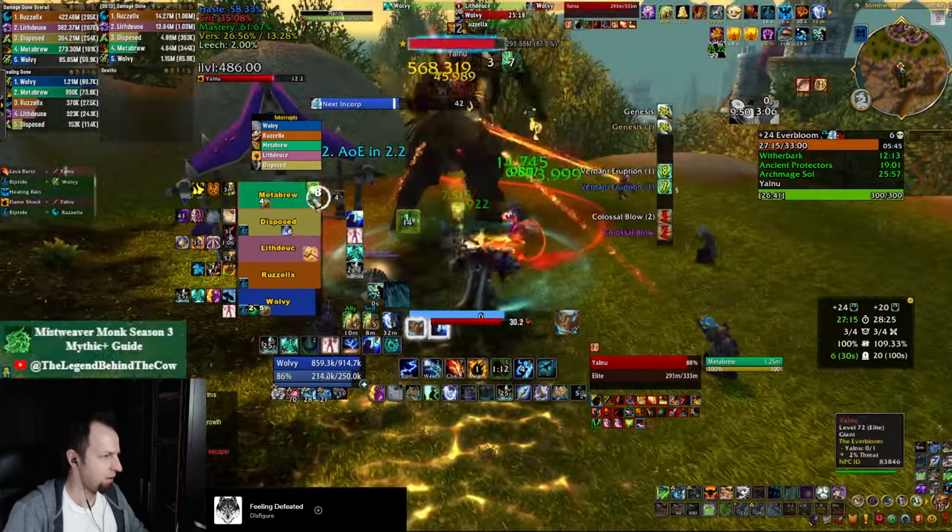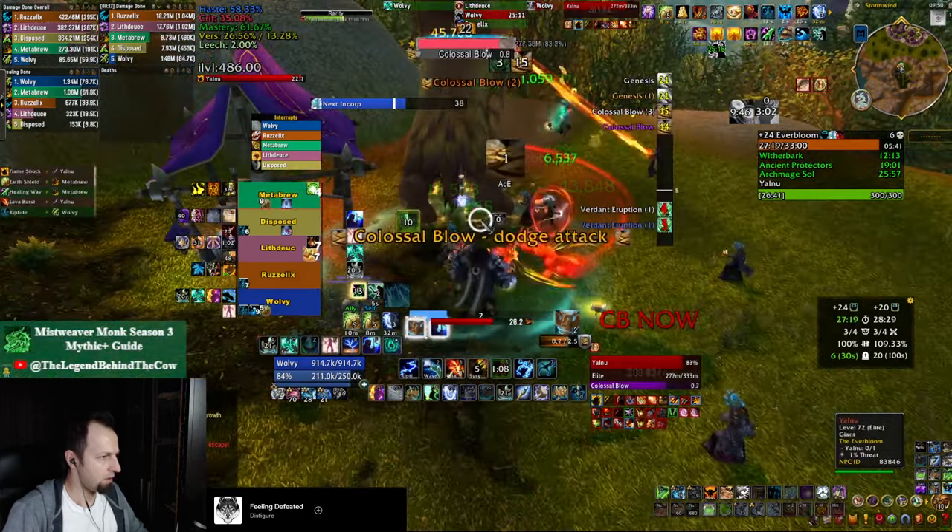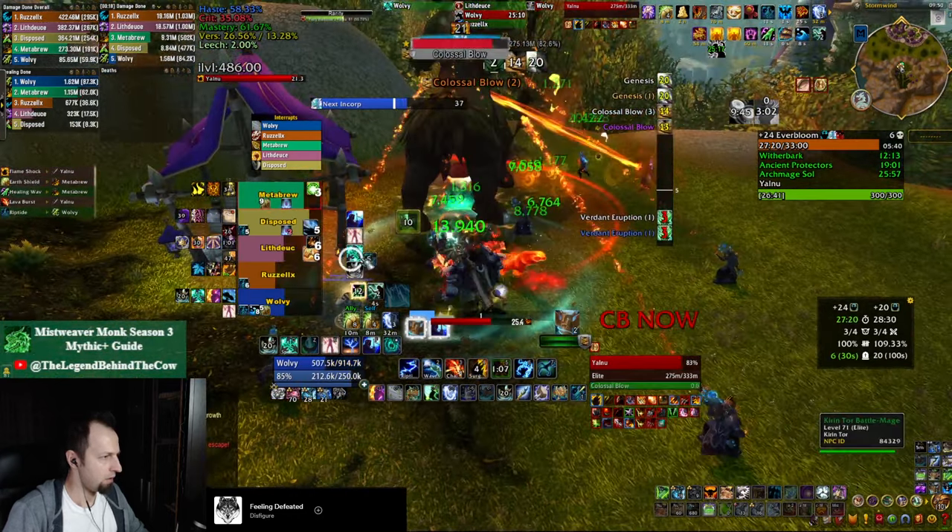The first thing I'm going to tell you is when the colossal blows happen, don't sweat healing them over unless there's an add up. As you can see, it didn't hit that hard — although this is just a +24 fortified, not a tyrannical key — but it dropped us to about 50% health. The tank also had a defensive up, so even on high tyrannical keys it's not going to one-shot people. You do have to top people off eventually, but you're not in a hurry because there's no incoming damage after the stomp hits again, if there's no add up.